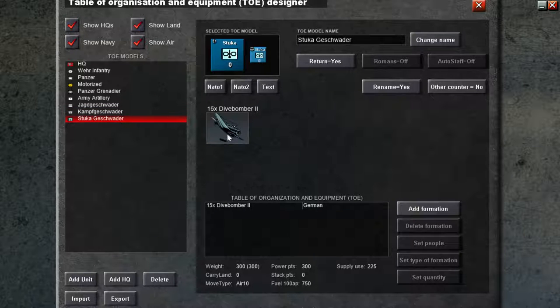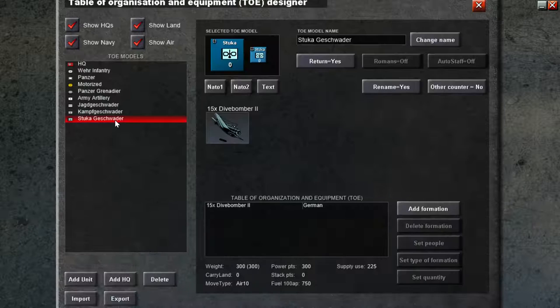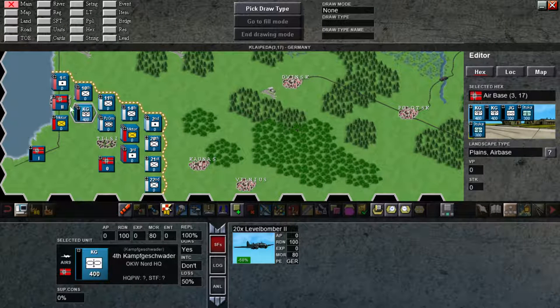Then we have dive bombers. Now when we define them inside the TO&E, only tier one is designed. So when we click on a field hex and we click on a unit...